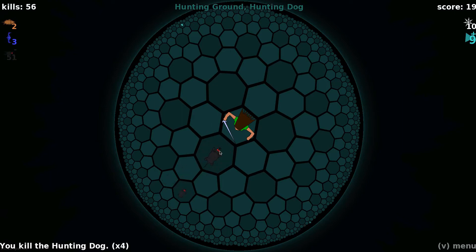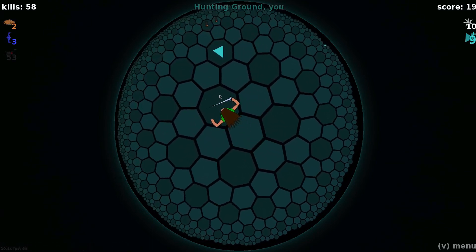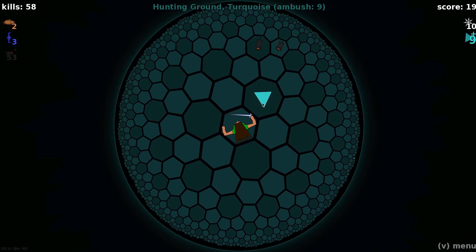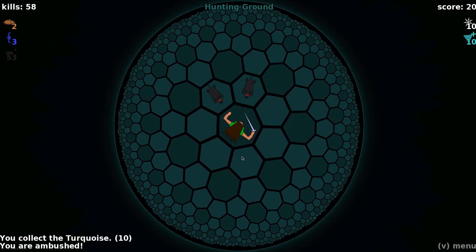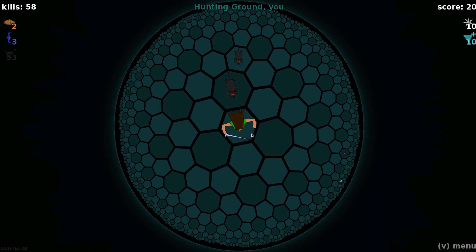Zeno kind of scolded me a little bit — much deservedly. New achievement: Hunting Dog — collect ten turquoise. So now we actually found one that's on a heptagon. He pointed out that the game is balanced around getting lost, and I have an aversion to getting lost. And I have not been playing very well because of that.